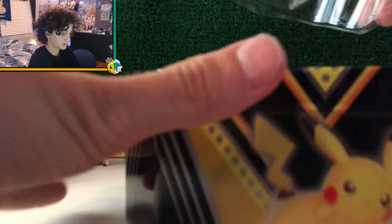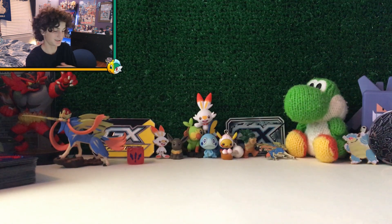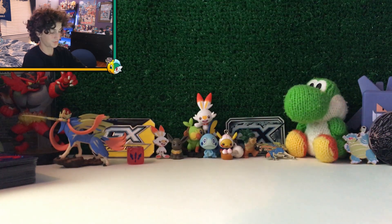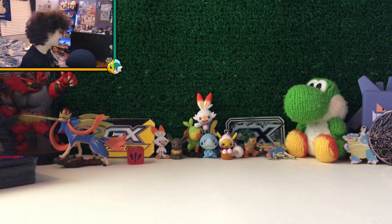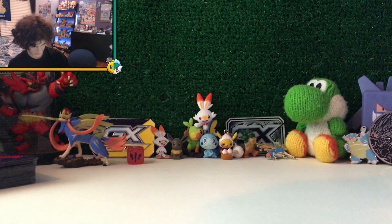I haven't seen the pack selection yet. I've heard there's been Fates Collide — it's better than Steam Siege, but not the most favorite of sets, and it's also from a while back. I don't know why they're putting it in; we're in Sword and Shield, so why are we getting X and Y sets? Still, I'll take any packs I can get. There you guys go — code card for the tin.